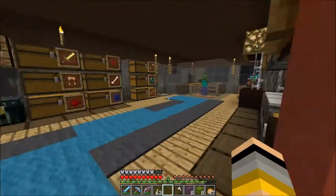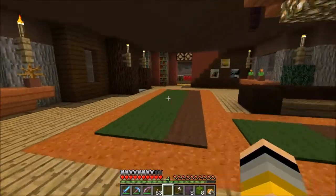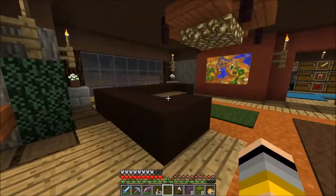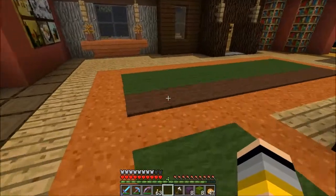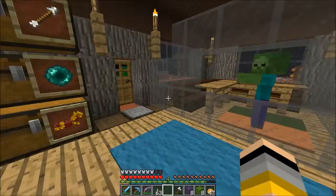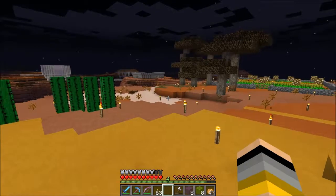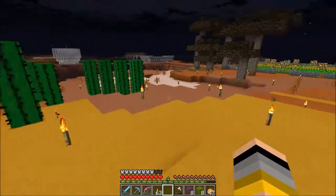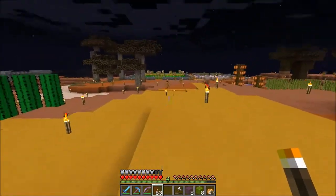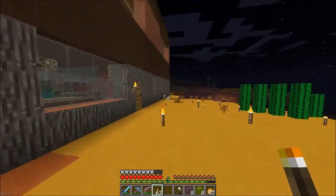We actually do have something planned — we had a monthly meeting for December and I had volunteered to build a Christmas tree at spawn, but I guess I waited too long and somebody has already started building there. So I spent a couple hours in creative over the weekend figuring out how I want to build a Christmas tree. We're gonna build it here at the house instead, right over there where that piece of cobble is.